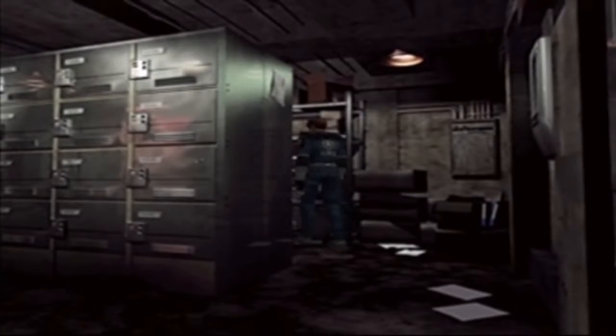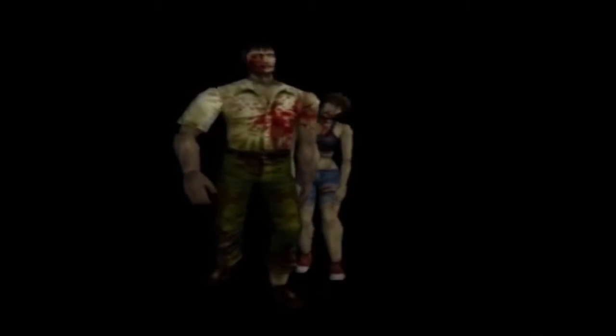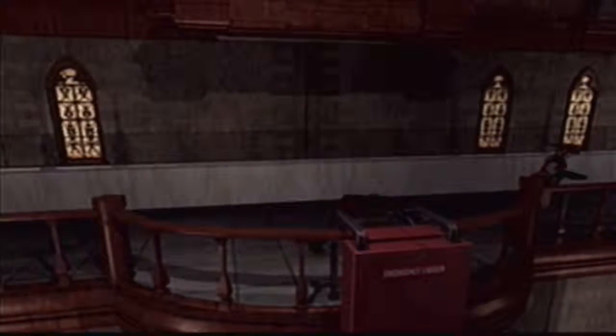Every room and item has extreme detail, and every door holds a new surprise. Capcom even trolled a little bit with the door transitions at one point — instead of being greeted by a new room, zombies rushed into the building. Nice touch, Capcom. The police department is just as confusing as the Spencer Mansion, and maybe even a little bit more. However, by the end of the game, you should have a mental map of the entire layout.